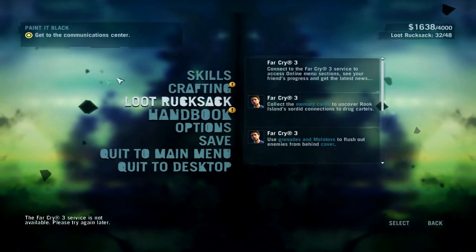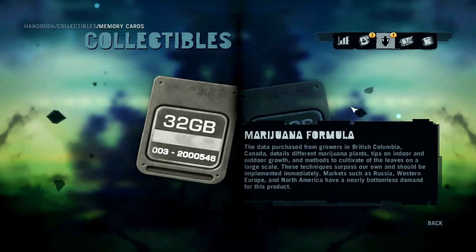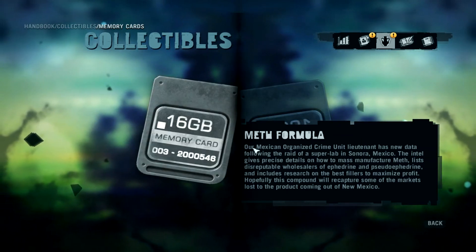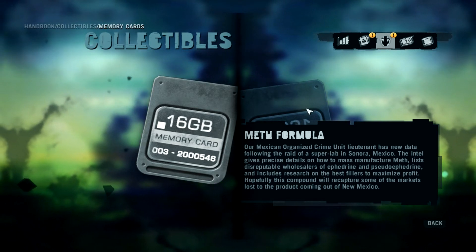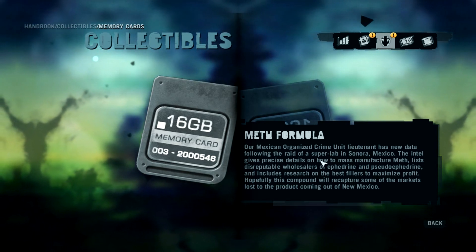There's a laptop there — it's memory card number 16. When you go to that memory card, you can read 'Meth Formula,' and it says: 'Our Mexican organized crime unit lieutenant has new data following the raid of a super lab in Sonora, Mexico.' And then if you read a little bit further, it says 'the new product coming out of New Mexico.'